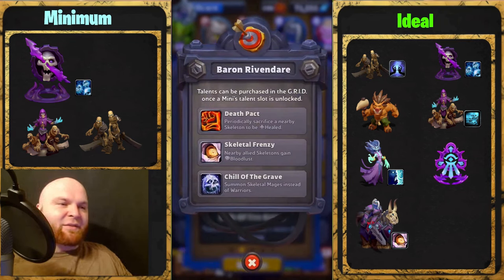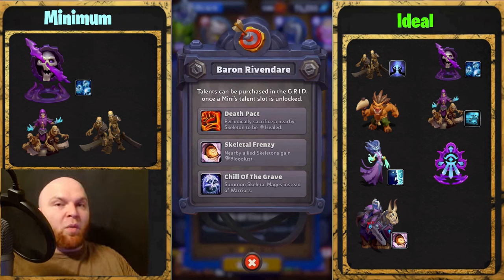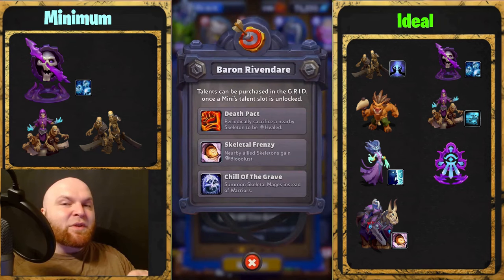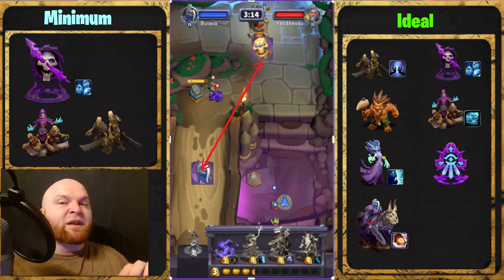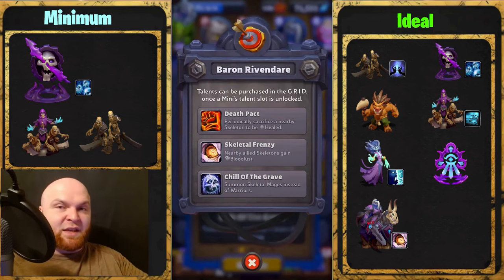Finally, the hero — I haven't tried it myself because I don't have this talent: Skeletal Frenzy, which Bloodlusts your skeletons. Bloodlust on skeletons works differently than Bloodlust from Grommash Hellscream. With Grommash you have to be very close to him, but with Baron Rivendare, skeletons at the enemy's core get Bloodlusted when the Baron is in the center of the bridge. That's how far the Bloodlust range on skeletons works.